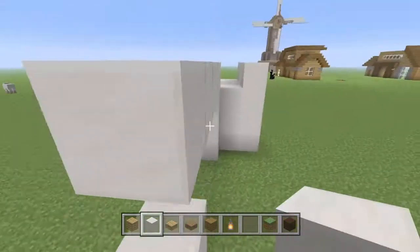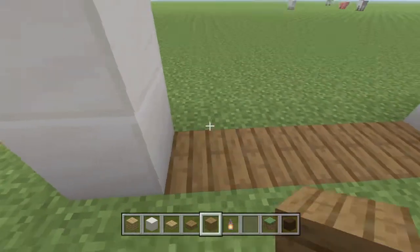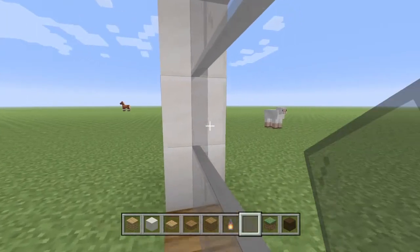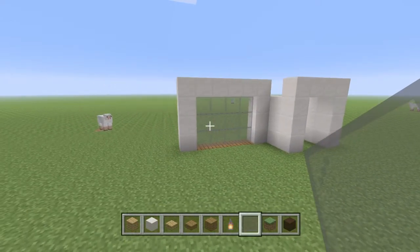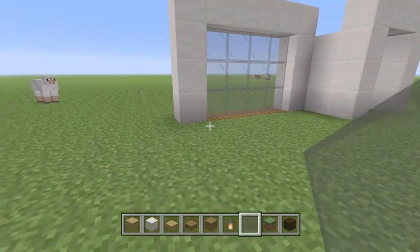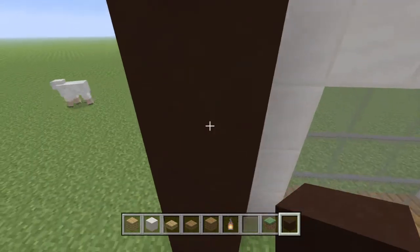Now let's build a window right there and let's dig out this grass. This is all on the PS4, so excuse my building. I'm still getting kind of used to how to play from transitioning from the PC to PS4. It's a lot harder to place blocks, so I'm going to have to just get used to it. But now that we've got this down, I think we will put down the frame.